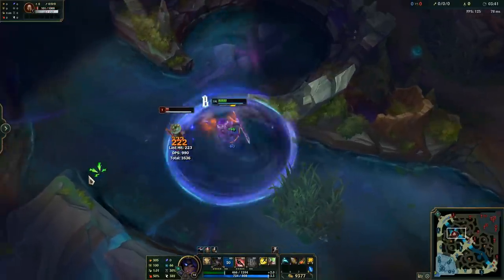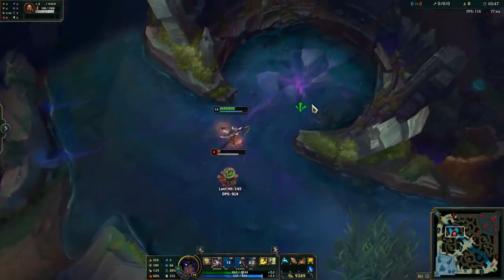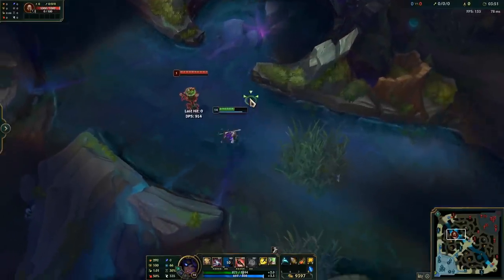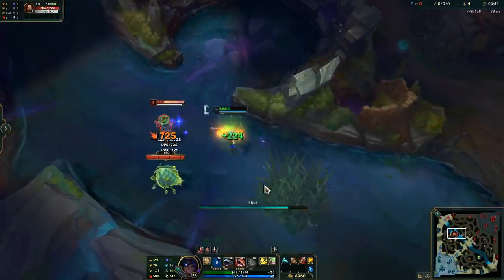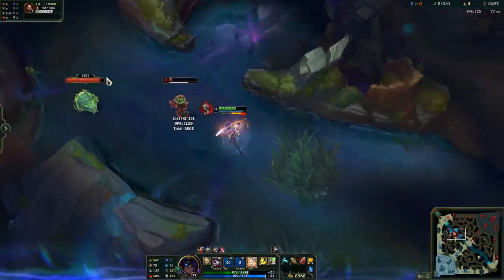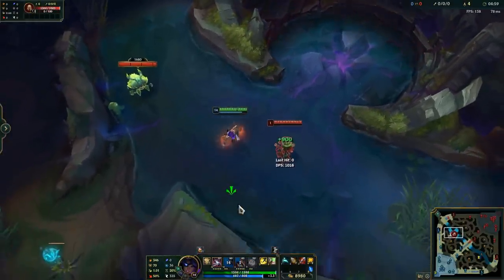I'll show you some gameplay here in the background as to just how insane the healing really is out of the Bloodthirster. With Death's Dance, using your full combo with your ultimate, the healing is pretty negligible — really very lackluster. But with Bloodthirster you end up healing from pretty much no HP all the way up to 100% with your full combo, which is just so much more sustain than Death's Dance provided.